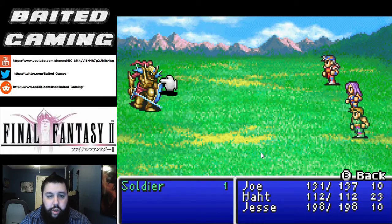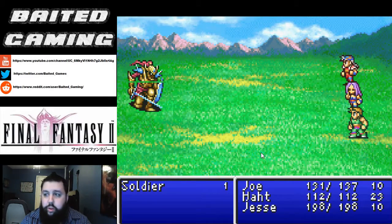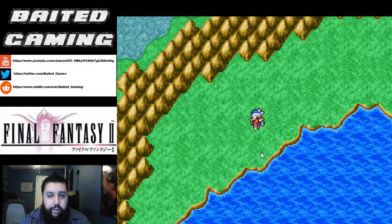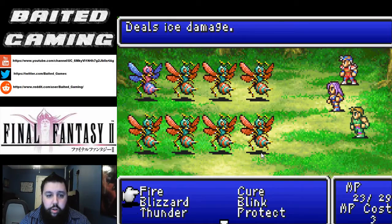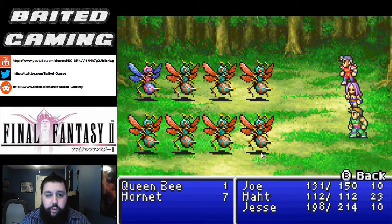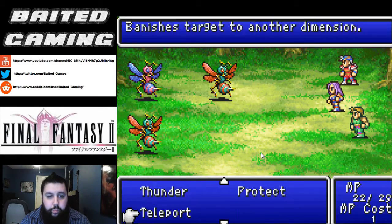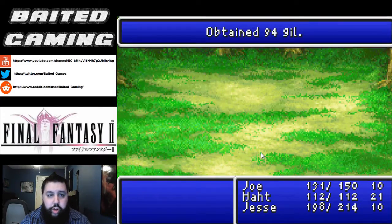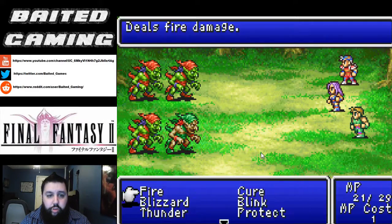Teleport is a bit of an interesting spell because you can actually teleport enemies out of combat and still get credit for killing them as if you had attacked them with regular weapons or magic. We're going to be leveling our Teleport spell because there are some monsters that are immune to a lot of abilities — very physically immune — and we don't have the Curse spell just yet or an Ancient Sword to deal with them, so the best way is to just teleport them out. Now we've just about reached the city of Salamand.